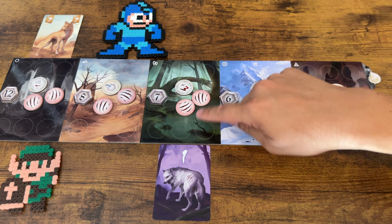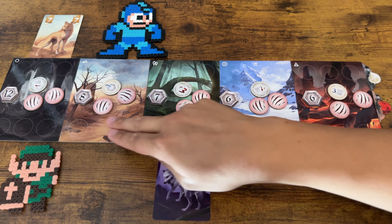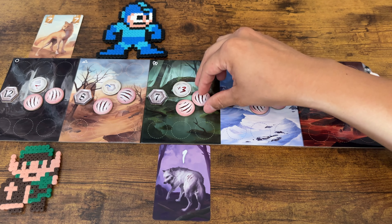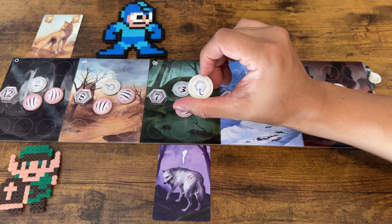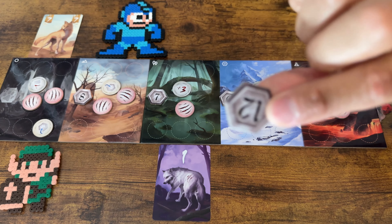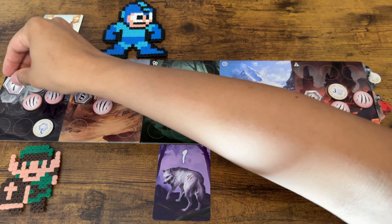Now Link has a choice between one, two, or three of these tokens and he's going to take one and place it into any of the five areas, including where he lost. He flips it over — it's the hex token. So he's going to go over here and flip this one. This hex is going to flip, so it'll no longer be worth 12 — it's going to be worth seven honor points. Now because Mega Man won the trick, Mega Man keeps the lead and is going to go again.